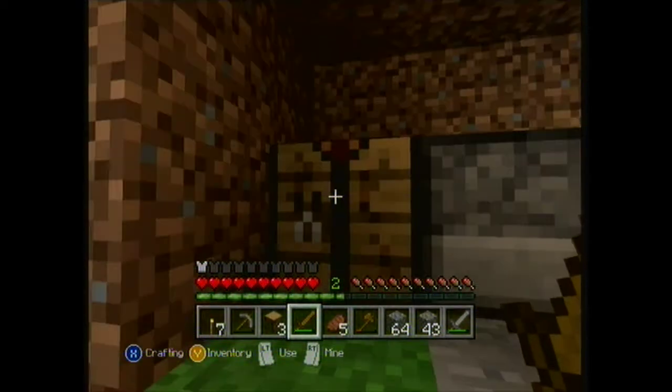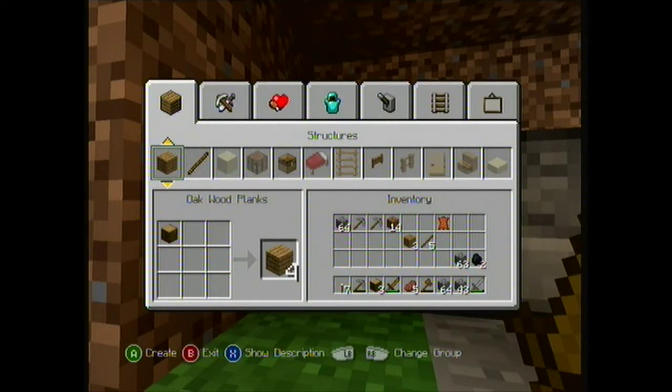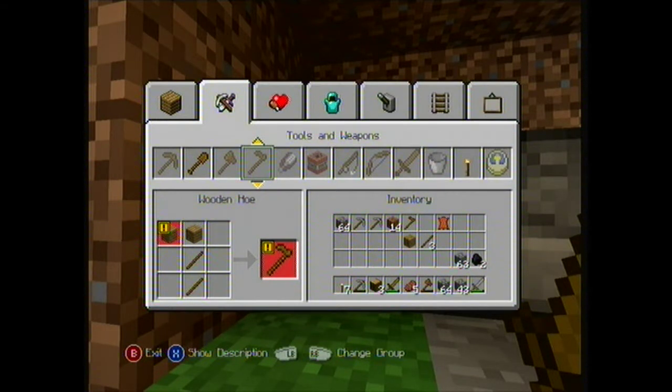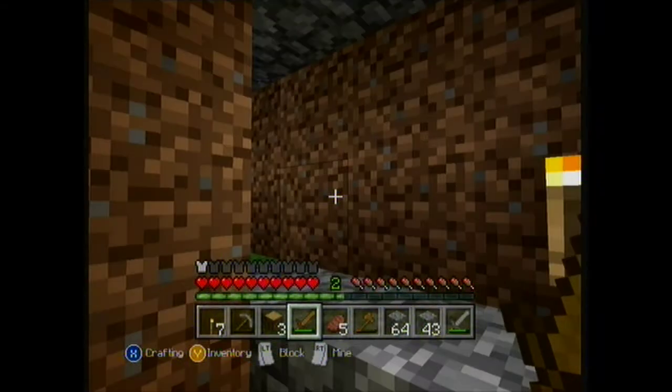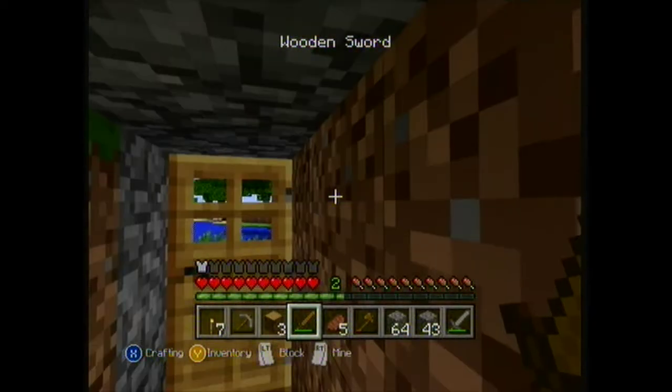Hoe! Thunder, thunder, Thundercats — Hoe! Bet you don't remember that, do you? No. I just saw a zombie. How do I do all this again? Tab across at the top. Do you see the hoe? I see a hoe. There's definitely a zombie!